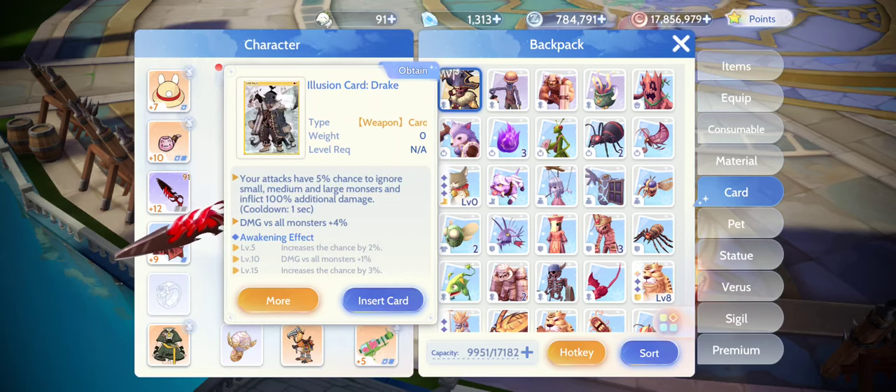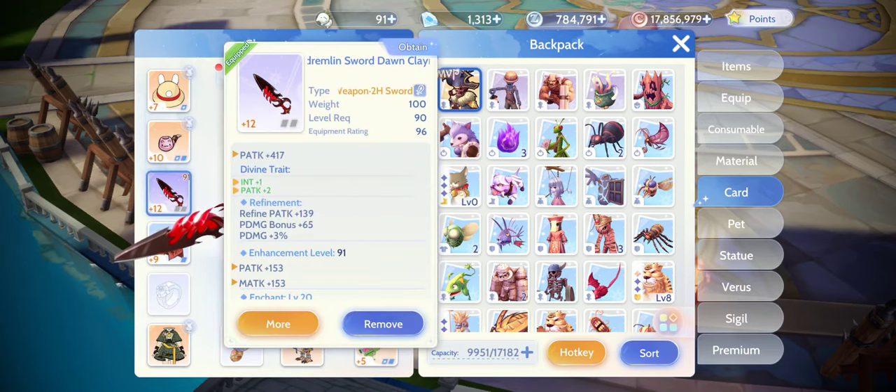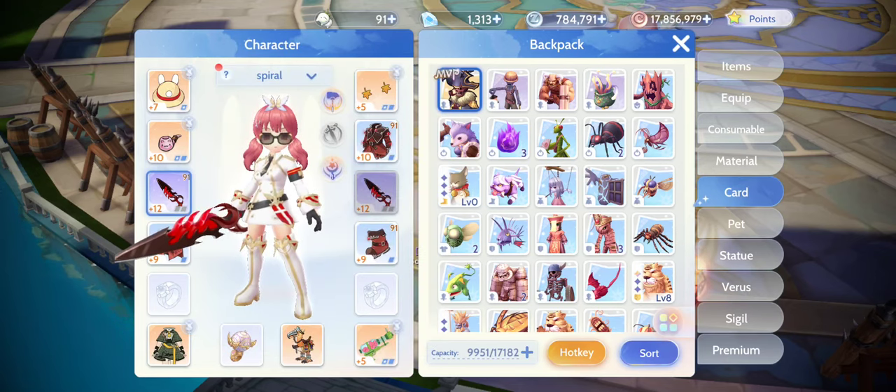What's really interesting is whether ignoring weapon size penalties and inflicting 100% additional damage is really true — so we're here to find that out. I'm using a Hodrum Sword and I removed my accessories that have the Bone Card, so we eliminate the probability of Bash procs and can actually see the damage per hit. First, we're going to test our damage without the card.